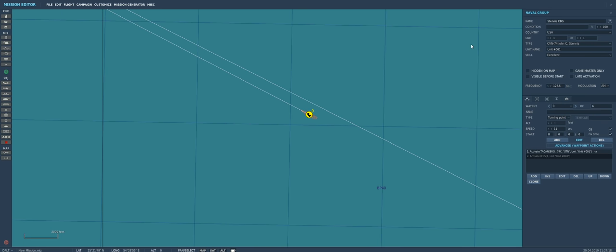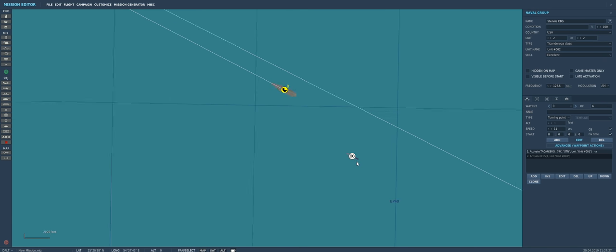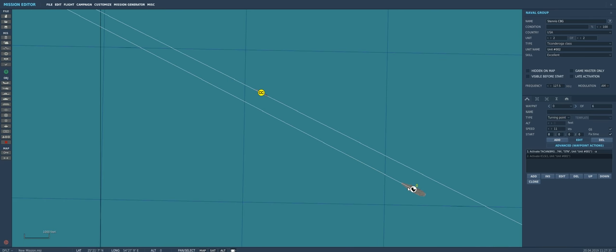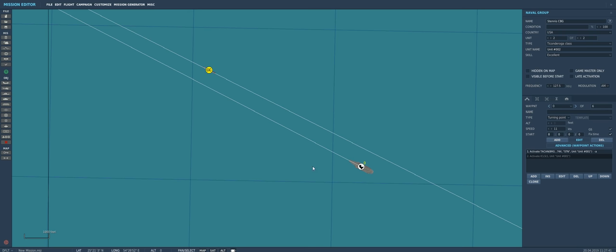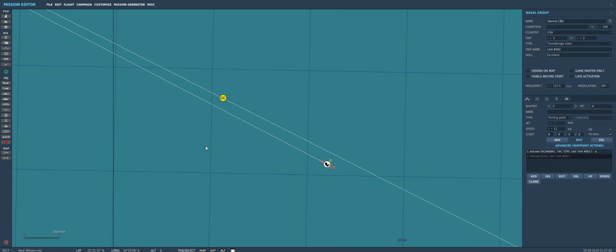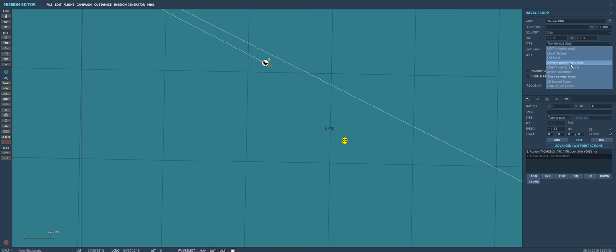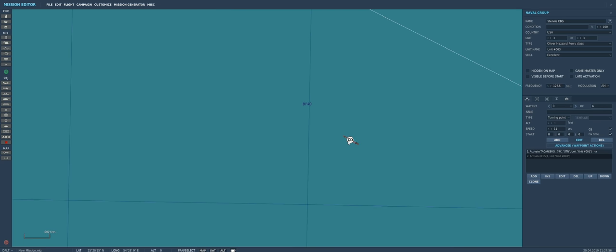If you've played around in the mission editor, this should be familiar. We'll add another ship and change it to a Ticonderoga-class cruiser, bringing him out a bit. We can use mouse button three to judge distance and bearing from the carrier. That should be a cool spot to overfly as aircraft take off from the Stennis. We'll add another ship — an Oliver Hazard Perry-class destroyer as our plane-guard, set to excellent.